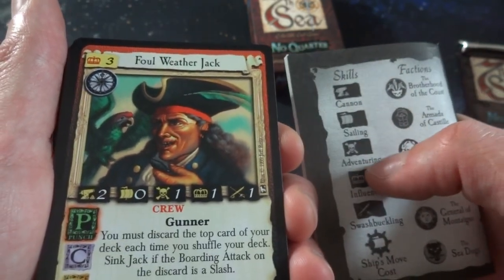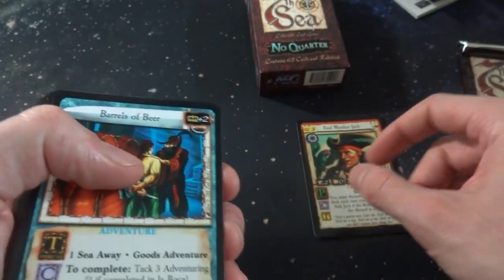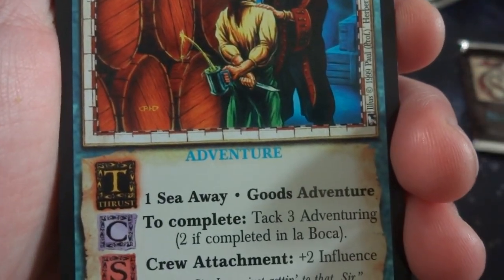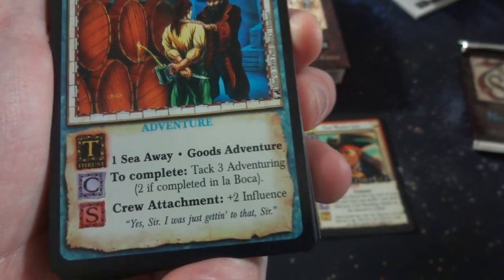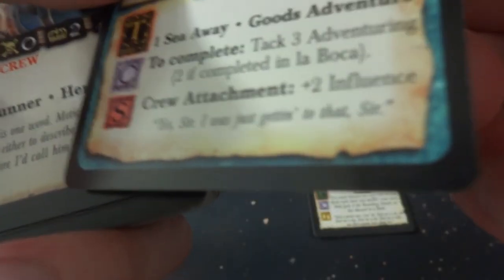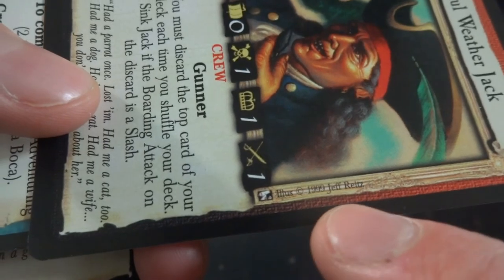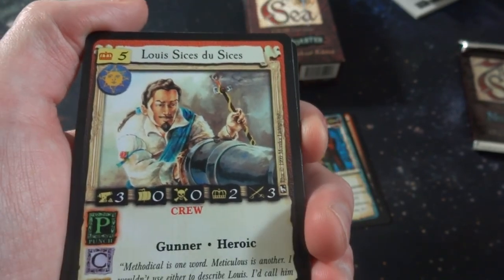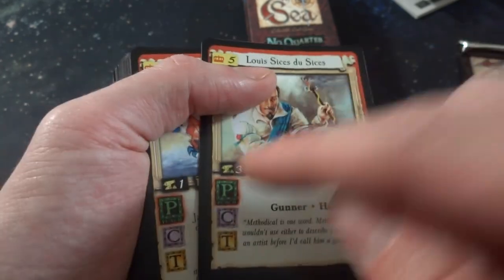Sailing one, adventuring one, influence one, swashbuckling one. He's a crew. Got adventures - Barrels of Beer, that's funny. A whole bunch of beer. He's talking to the captain - he accidentally slashed a hole in a barrel and he's filling up his cup as the captain says make sure you guard the beer. Adventure: one sea away, good adventures to complete - tack three adventuring two. If you complete it in La Boca, influence plus two. Very interesting, funny picture. Got Louis de Sieces - he's a cannon crew member, he's got the torch in his hand, he's about to light the cannon off. He's a heroic gunner.